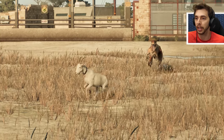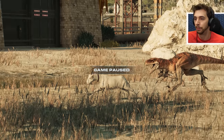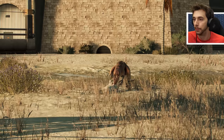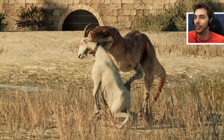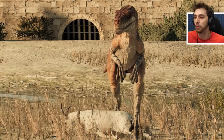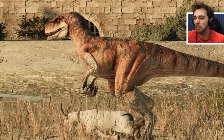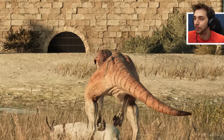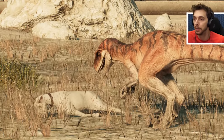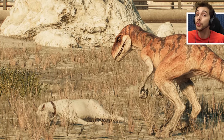Here we have the Oviraptor running out of the way. And — oh God, here we go! It sort of drags it. Beautiful. So not as brutal as the other ones, but it was a cool animation. Now we get to watch it eat its prey. At least it was a unique animation — that's what I can say. Pretty cool to see that they gave them their own, because it would have been very easy for them to just give it the standard raptor animation set.